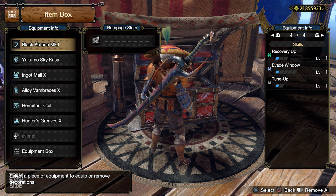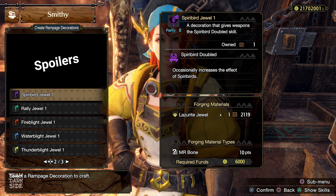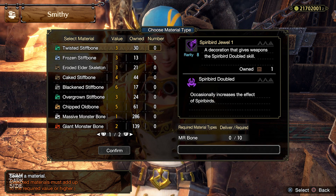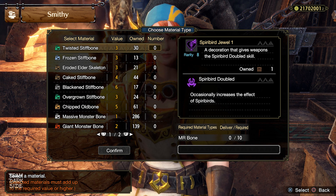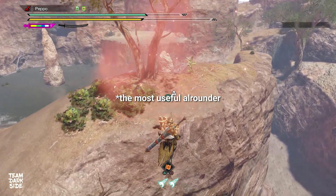A new feature in Sunbreak are Rampage decorations. The Spiribird Jewel 1 is what we recommend for slotting into the single Rampage slot in the Black Katana. You simply need a Lazurite Jewel from High Rank and any Master Rank bones. It sometimes doubles the effect you get from your Petalace when you gather a Spiribird, letting you reach max Spiribird level faster. It seems to be the only useful single-slot Rampage skill for Longsword.